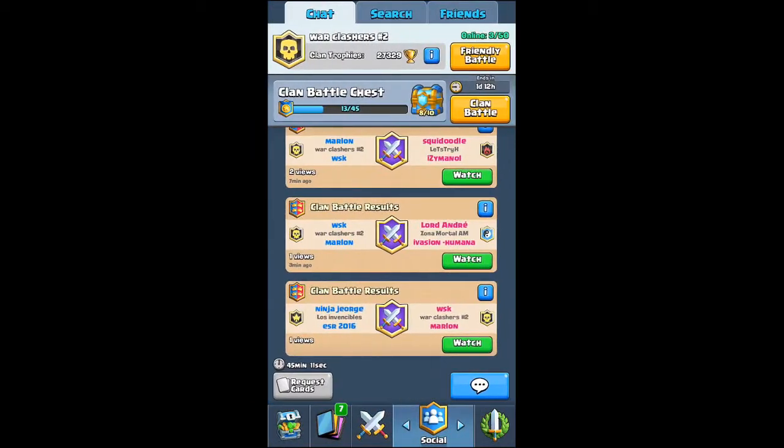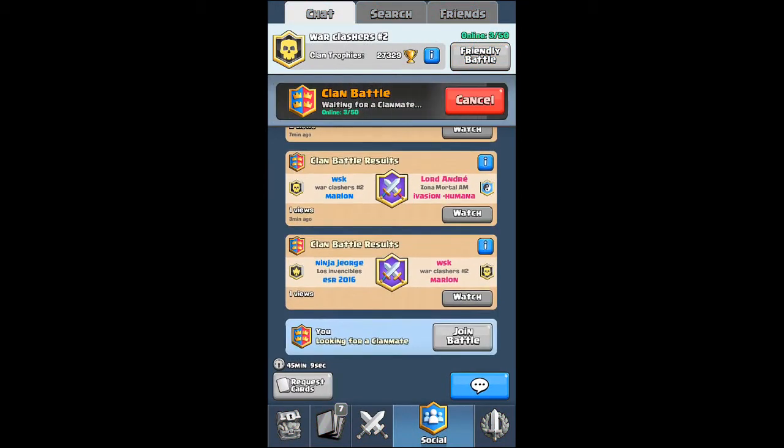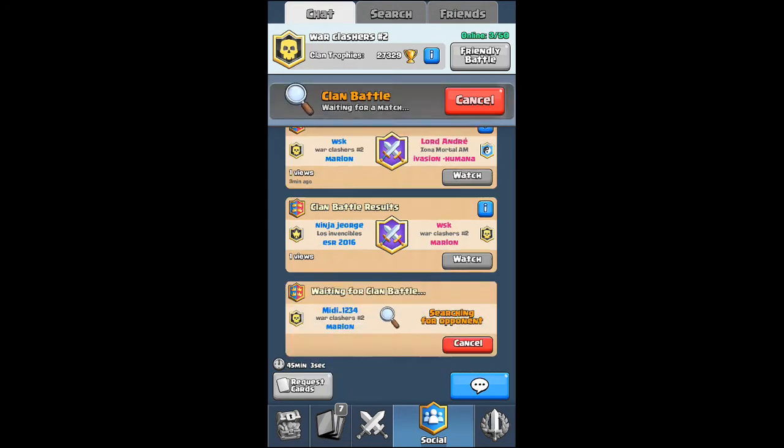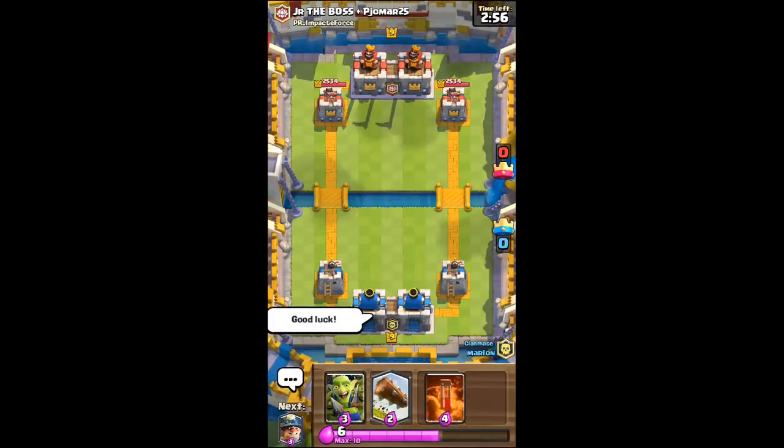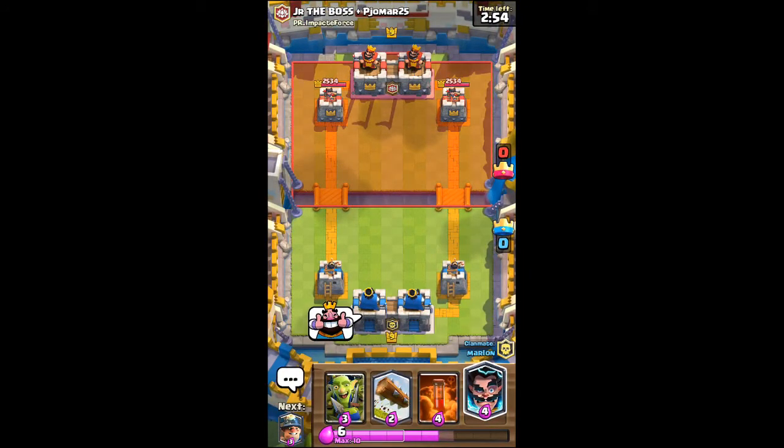But what we're going to do is we're going to play in a clan battle here quick. We're going to play a clan battle, and they've got a balloon, rocket, and stuff like that. What are they going to start with? They've already started off with a balloon.